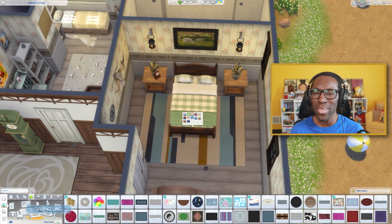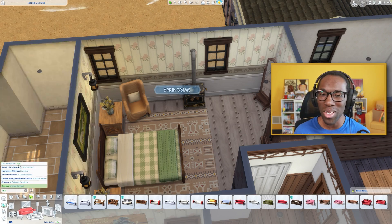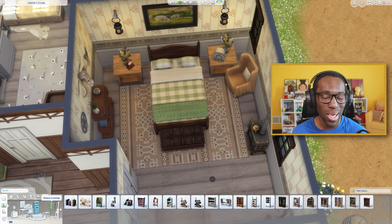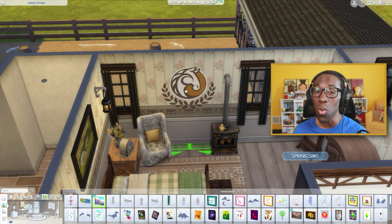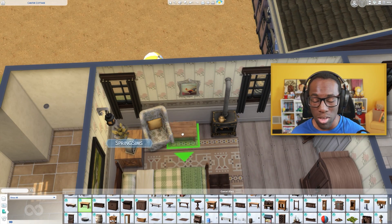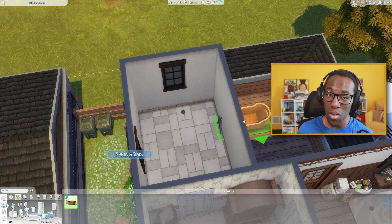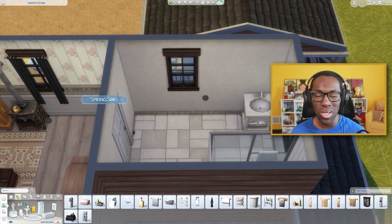It wasn't the end of the world — they can always go back. But I forgot about their homework and final project, so they failed. I just don't do university in the Sims anymore. Discover University is a good pack, but it is a stressful time dealing with school life, work life, personal life, and just life in general. Don't do it, besties.